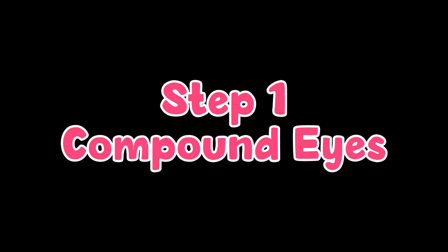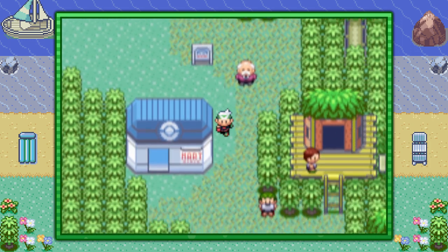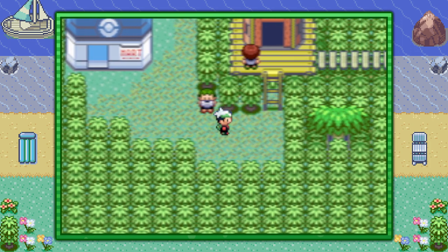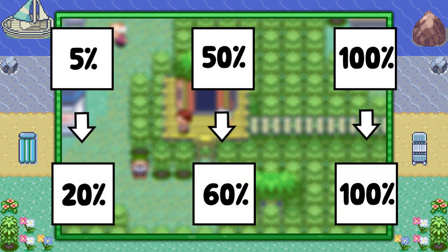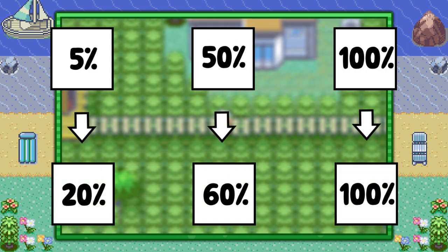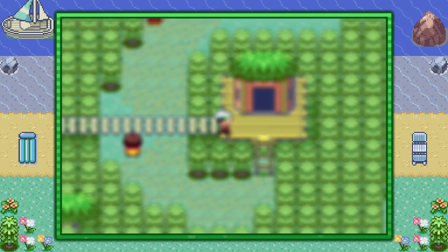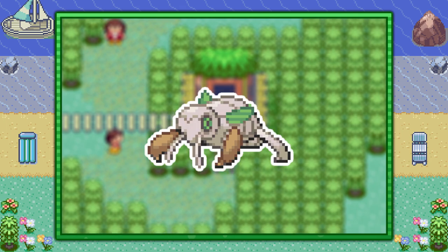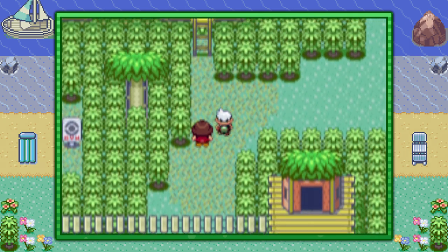Step 1: Compound Eyes. The first thing we need to do is increase those odds with the ability Compound Eyes. This ability increases those aforementioned rates into new and improved rates, making the chances of a wild Pokémon holding an item more common. In Emerald, there is only one Pokémon with this ability: Nincada. There's a link to the guide to catching Nincada in the description.